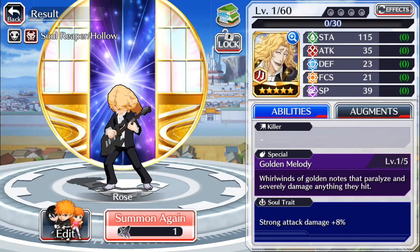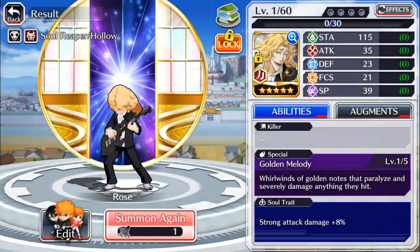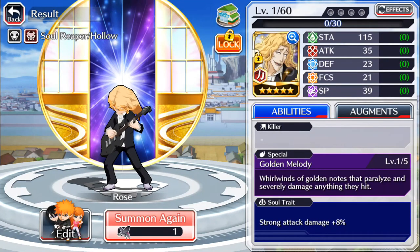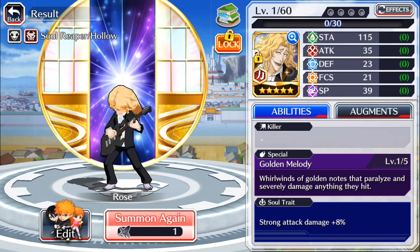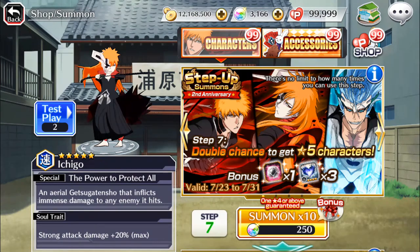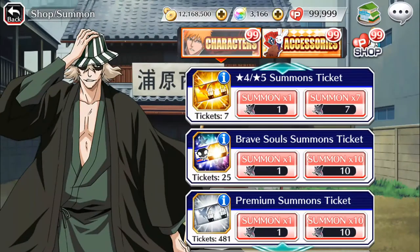Nope, it's not him. I think it's with Love — Rose. Yeah, I think I already have him. It doesn't matter — strong attack damage, cool, whatever. I think Byakuya has that special soul trait where it's up to 25% instead of the normal 20%. Unfortunately the Bleach Brave Souls AFYI website is currently down so I can't check it out. Let's go ahead and do some Brave Soul summons — I wait till I have 10 because I have a higher chance of getting a five-star when I do a multi-summon.